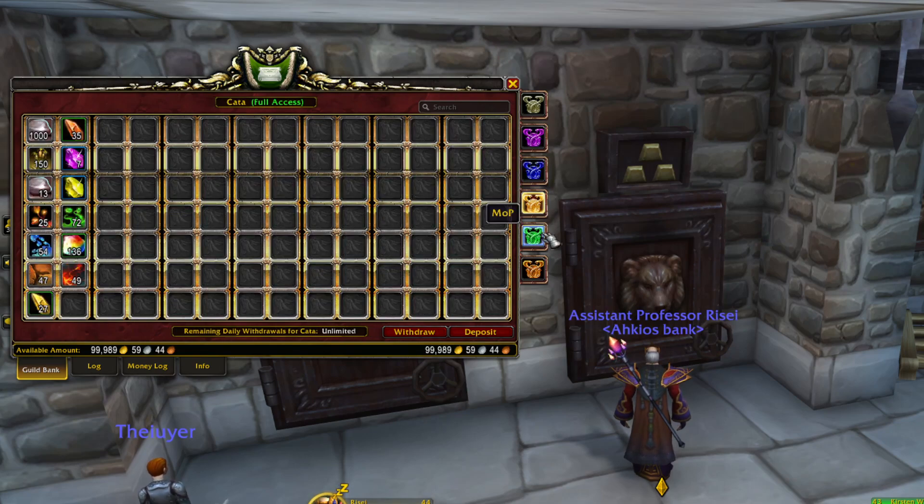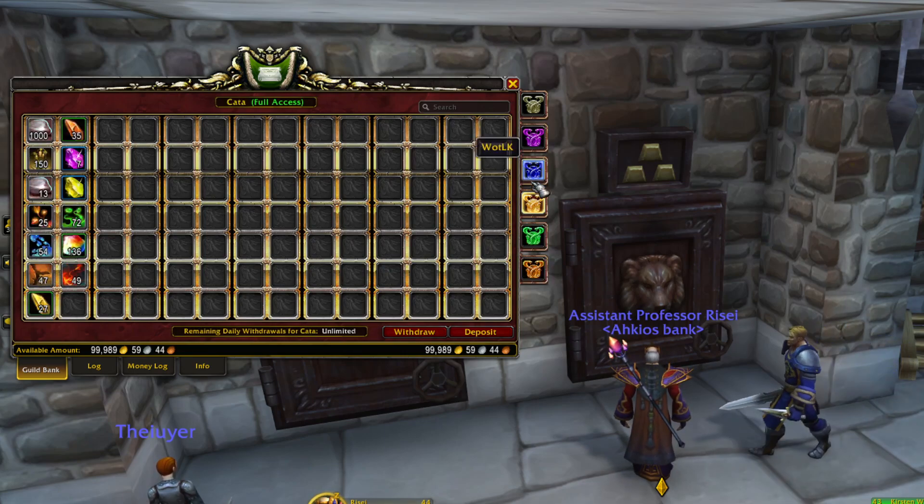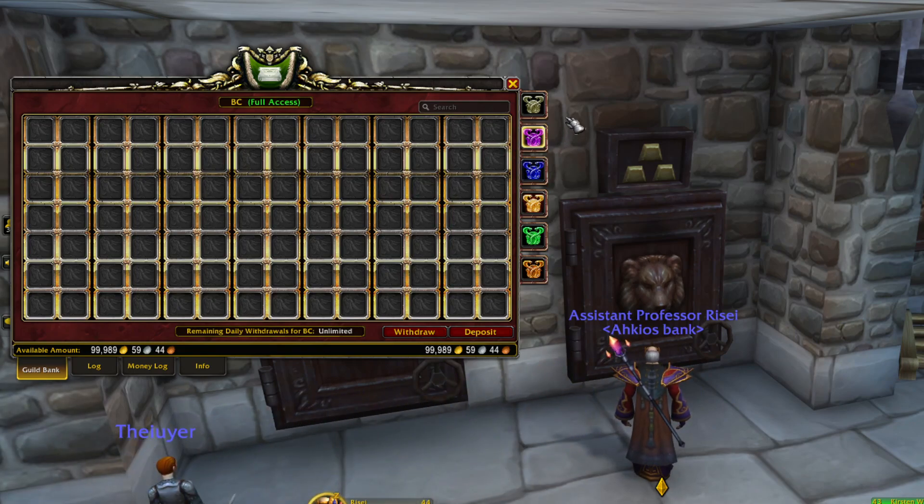I have it separated for each expansion on this character, and then I have another guild that I'm going to be converting over to a material bank as well. It's going to hold the other expansions, and I believe we have enough tabs for every expansion and then we'll even have an extra tab somewhere.